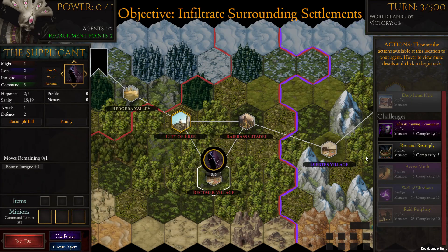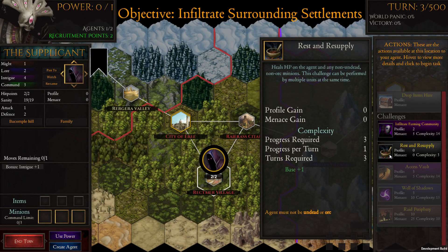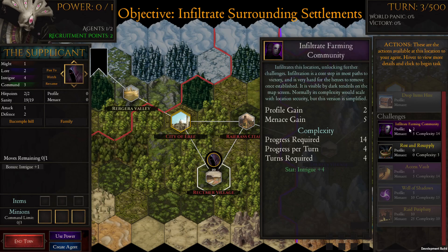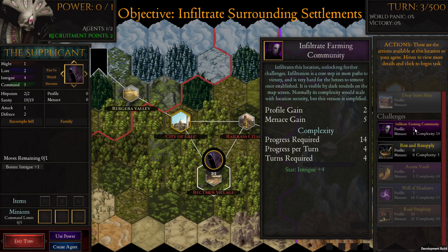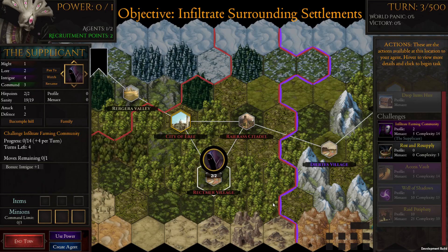Now we might be able to start doing some interesting things. Let's infiltrate this location. We actually have a plus four entry bonus and it'll take four turns. It shows our progress right here for infiltrating the city, and we'll end our turn there.